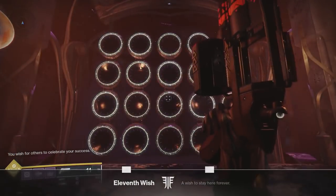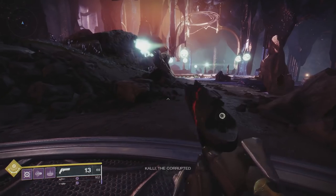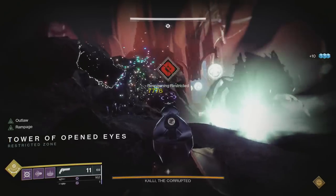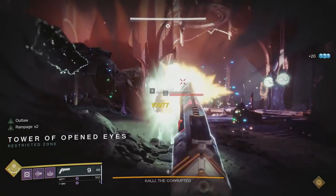If done correctly, all precision kills in the raid will now shoot out confetti. If you've ever played a Halo game before, this is a direct nod to the Grunt birthday party easter egg, where headshot kills would explode the Grunts into confetti.